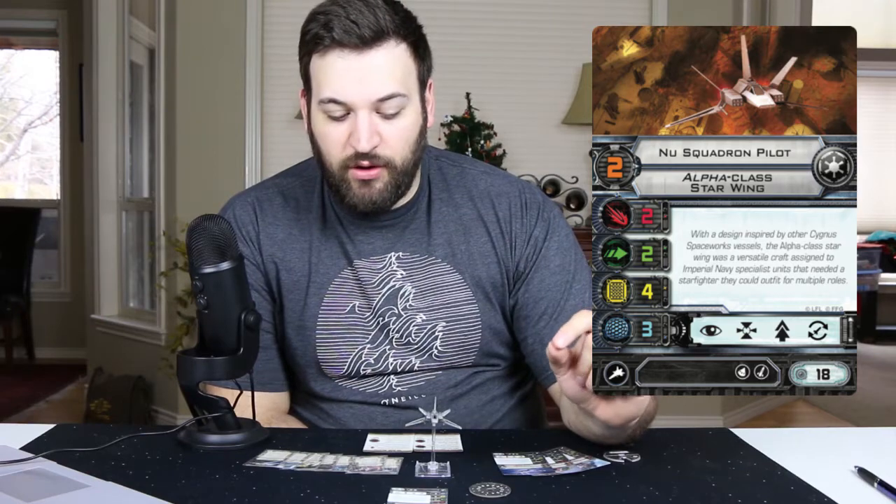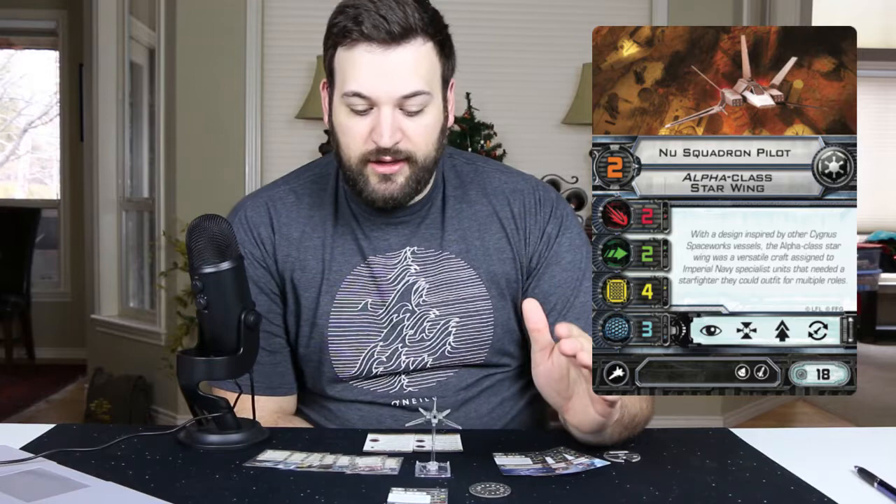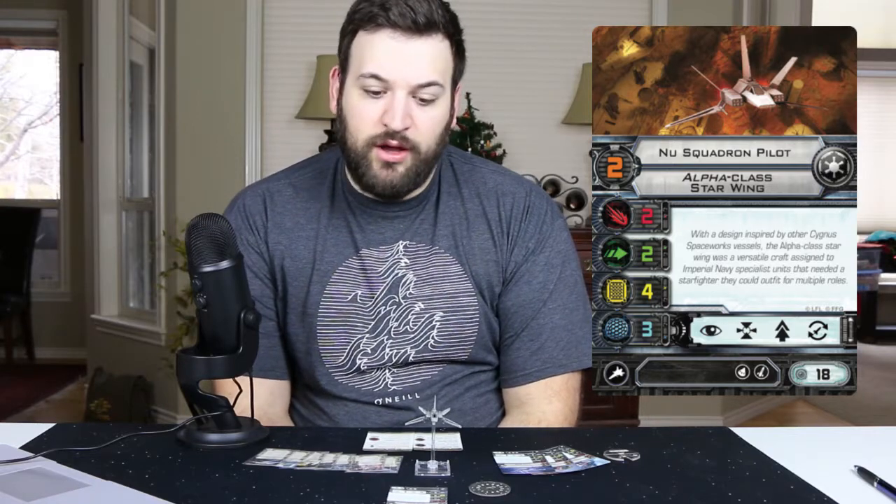Let's take a look at the squadron pilots. The first one is the New Squadron Pilot. The best part about this is that it's an 18-point ship — you're looking at two attack dice, three evade, four hull, and three shields. Very tanky with good shields and hull. It has the torpedo and missile crew slots at 18 points, and you can actually run probably three or four of these if you wanted to field a whole squadron of Alpha Class Starwings.